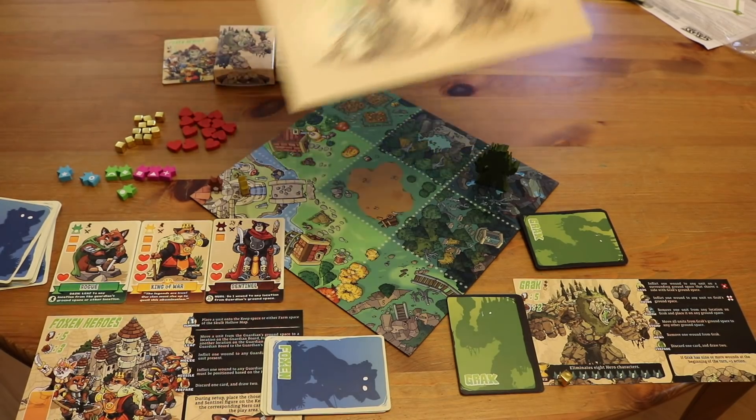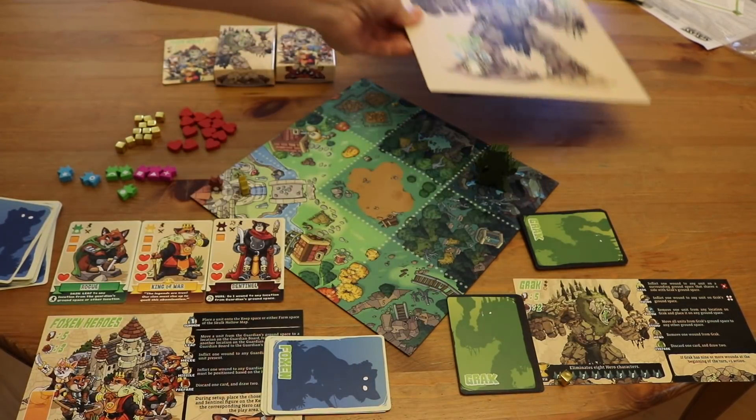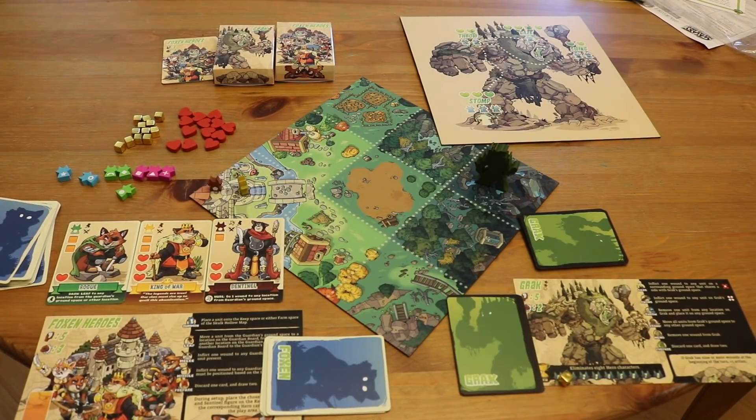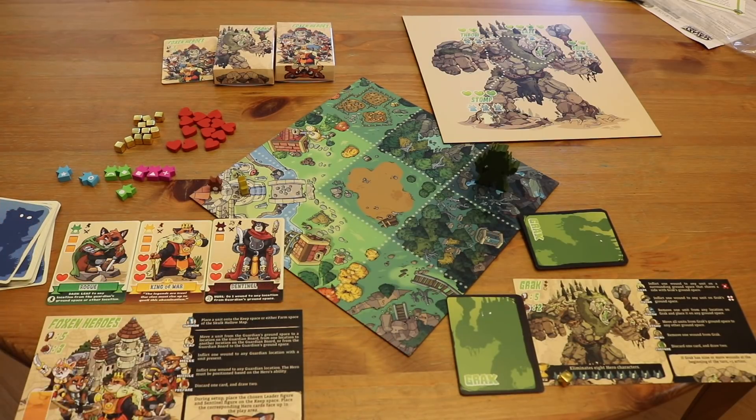Grak's special ability is that if he has nine damage on his body — all but two to being killed — he rages and gets a third action. Until you've played Grak with a third action, you have no idea. You're playing the whole game with two and then suddenly with three you're stomping, throwing, swinging. That's the basis of how you play Grak — he's the juggernaut walk-slam character. He gets a one-star rating for ease of learning. He's the easiest to learn from the guardian side and the Foxen side.